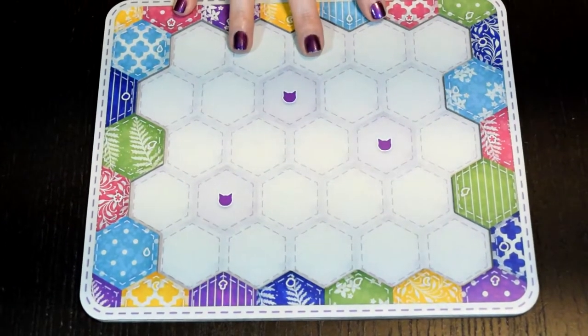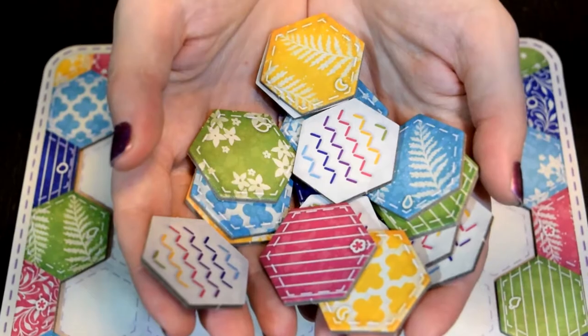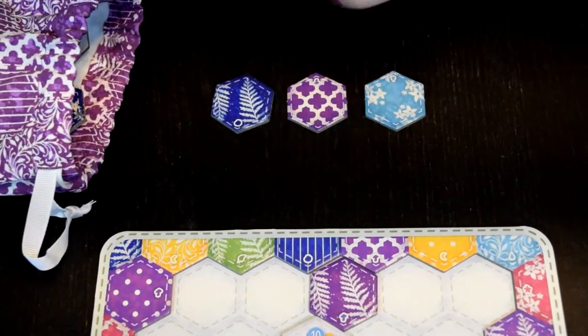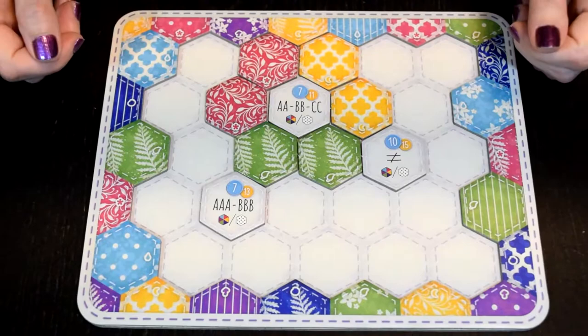In Calico, you'll start the game with a quilt board, and each turn you must place a tile from your hand into the quilt. You'll then draft a new tile from the market and refill the market from the bag. On your board will be design goal tiles, and these tiles score points if you satisfy their requirements.